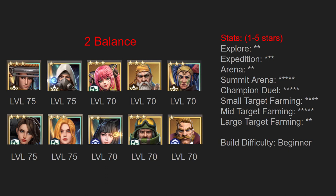The fifth composition is the two balance. The two balance utilizes two lineups which are both balanced in power. Compared to the two plus one, we're sacrificing our third lineup to give an extra five levels to one hero in each of the lineups. This is going to slow down our small target farming speed. However it's going to very significantly improve our medium target farming along with summit arena and champion duel. Our large target farming, arena, expedition, and explore will still be lacking with the two balance as we are not focused on one primary lineup.